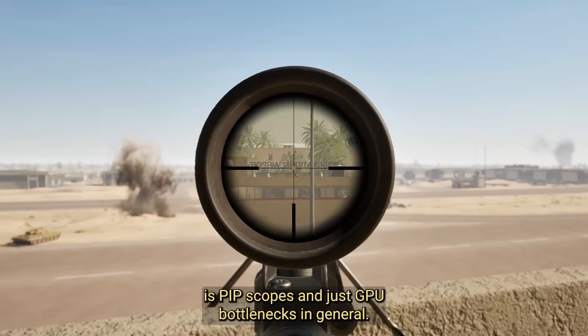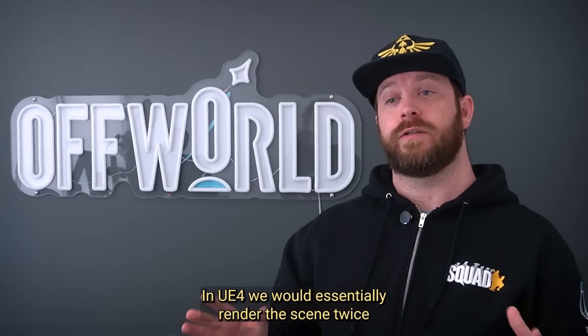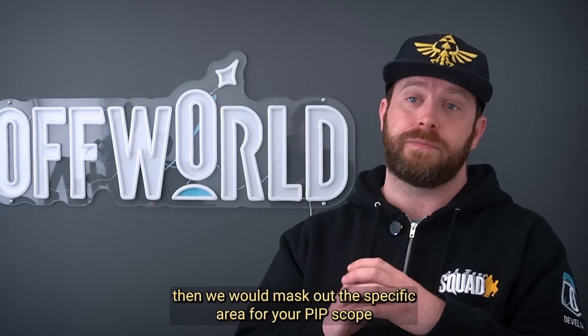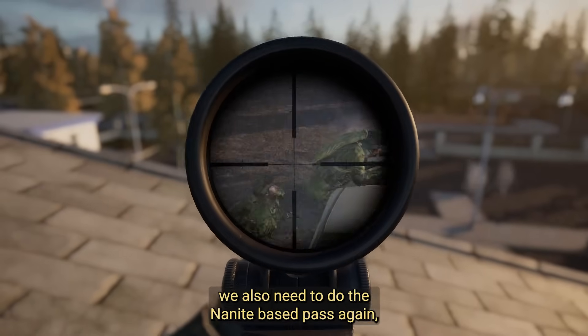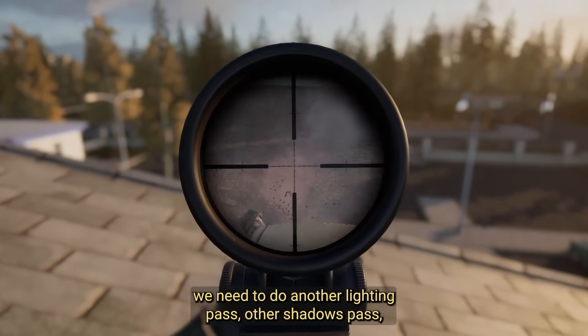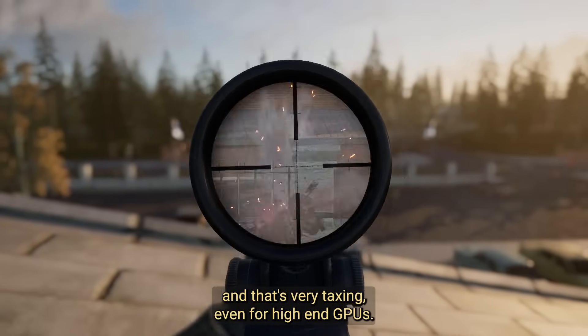Other challenges that we've run into are PIP scopes and just GPU bottlenecks in general. In UE4, we would essentially render the scene twice, then we would mask out the specific area for your PIP scope to show a more zoomed-in portion. With UE5, in order to have that second render, we also need to do the Nanite base pass again, another lighting pass, another shadows pass, and that's very taxing, even for high-end GPUs.